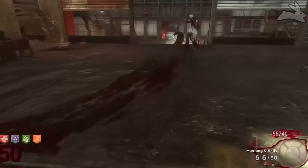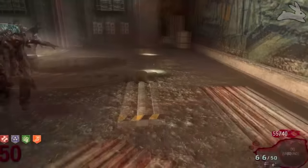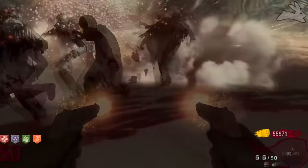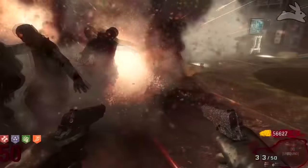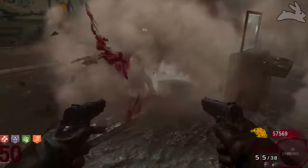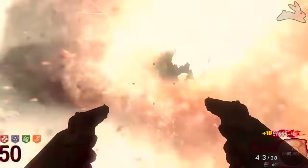If you're not playing on Five or Kino der Toten, you have access to PhD Flopper, and Mustang and Sally with PhD Flopper make for one of the greatest combos in all of Call of Duty Zombies history. Even on high rounds, Mustang and Sally are still a viable option, taking out hordes of zombies with relative ease. Treyarch did a fantastic job with the Black Ops 1 1911 — Mustang and Sally is one of the most iconic weapons in zombies.